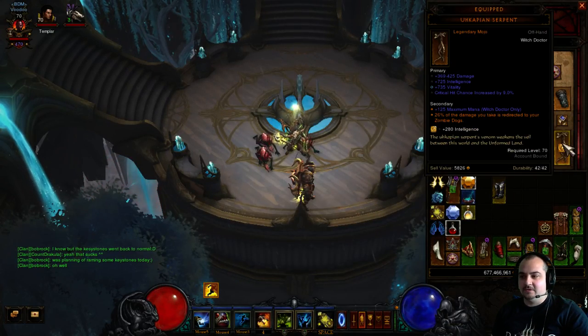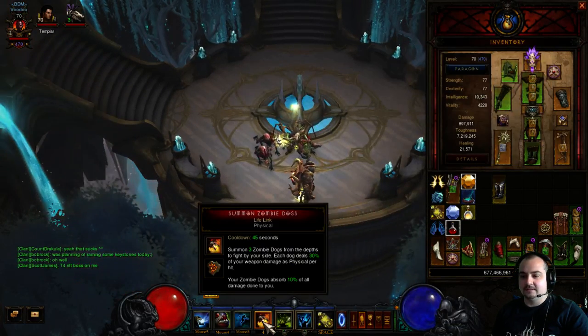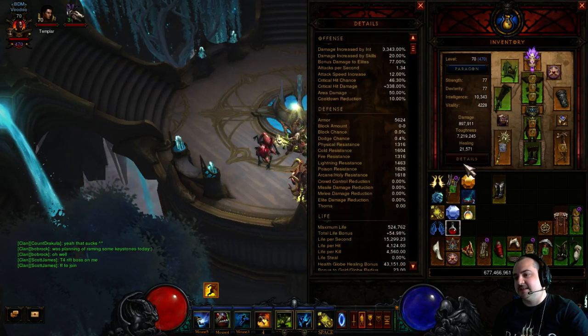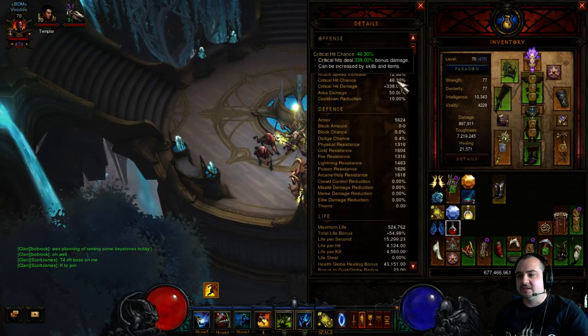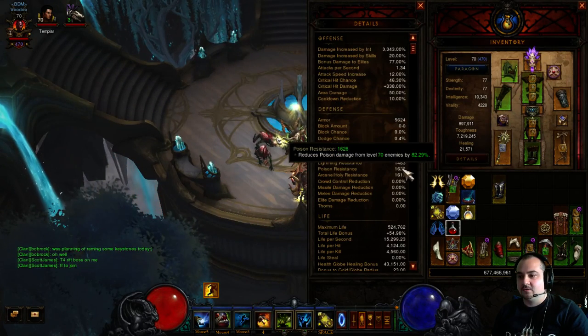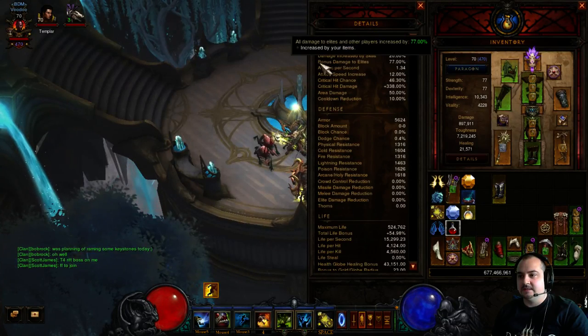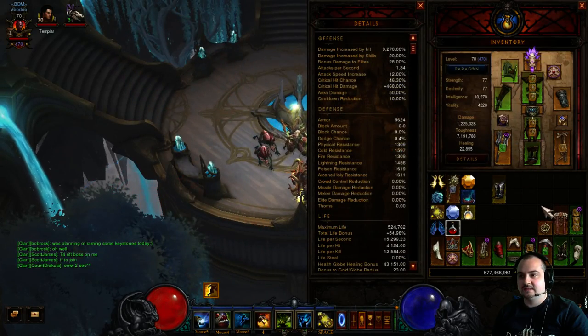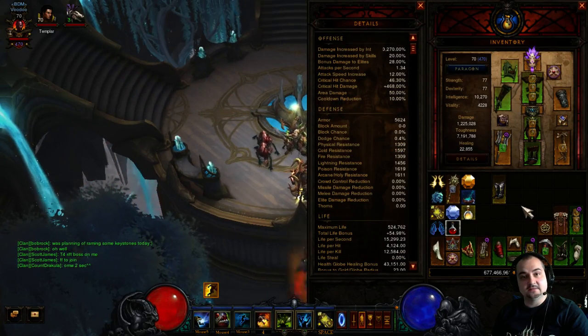You really need zombie dogs to survive from being in close range. Let me quickly show you my stats. Crit chance is 46%, CHD is 338%, which is okay. Quite a good all-resistance. Elite damage at the moment is 77% with the Sun Keeper bonus, but generally it's around 28%.